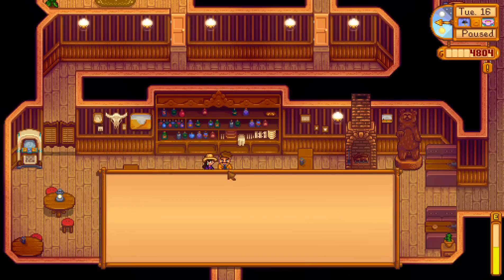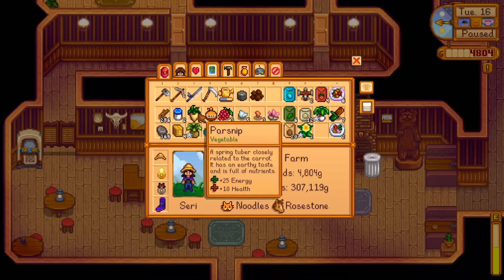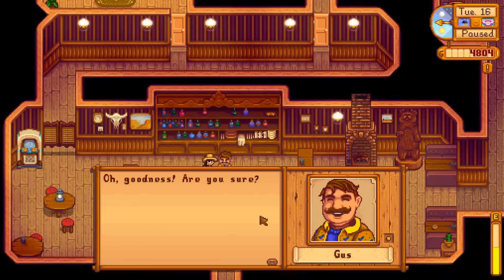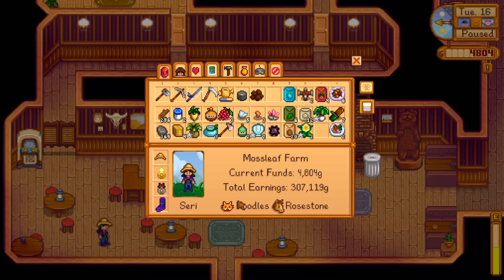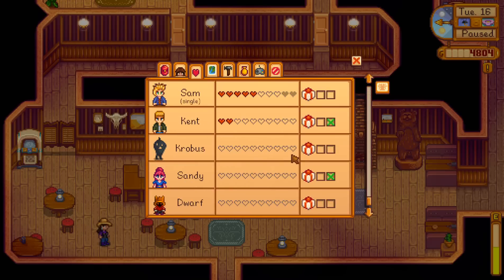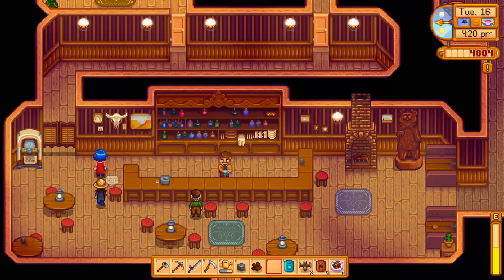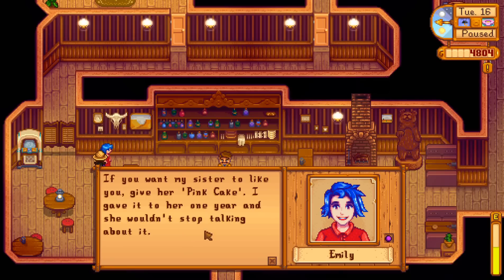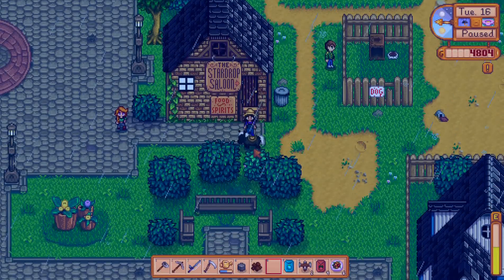Let's come over and talk to Gus. He's still kind of in automatic mode — let's give him a parsnip. I want you to have a good day too, Gus. Trying to build up those relationships with everybody in town because that's the awesome thing to do. Emily: 'If you want my sister to like you, give her pink cake. I gave it to her one year and she wouldn't stop talking about it.' That's a good hint, Emily — maybe I know how to make pink cake, we'll have to go see.